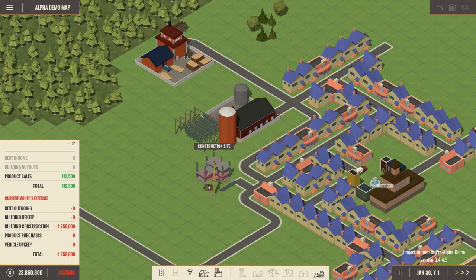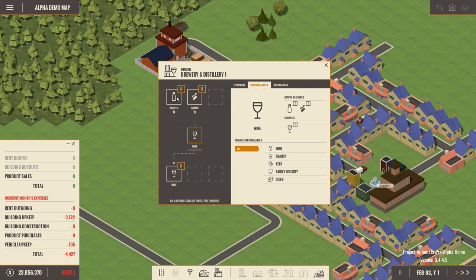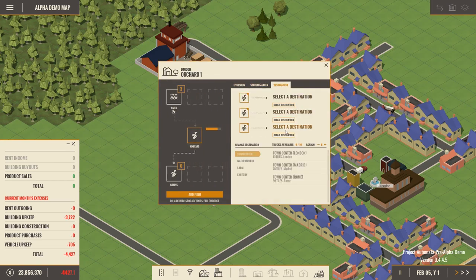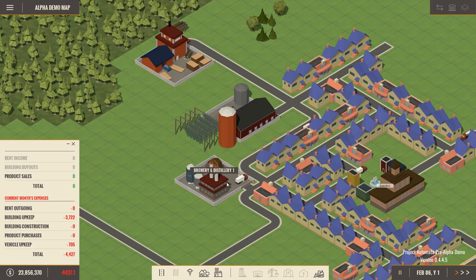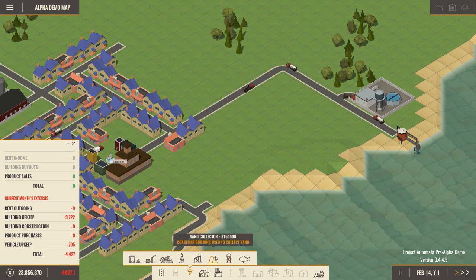I'm gonna put the distillery right below the orchard here and speed up time. The distillery is going to specialize in wine. In order to do that it's gonna need bottles and grapes to produce wine. Now we not only need to feed this thing grapes — destination, select a destination — we will do the distillery. They're gonna start giving the grapes to the distillery, but the distillery needs bottles. If playing video games has taught me anything, I know that if you make sand really hot it makes glass, so I'm gonna go into gatherer and get a sand collector.